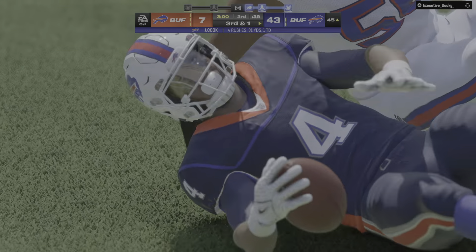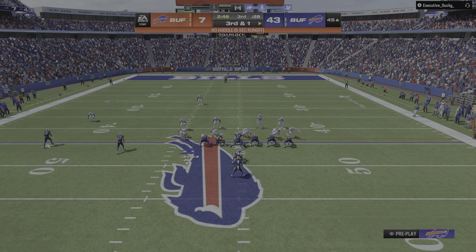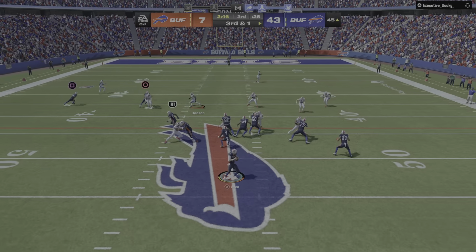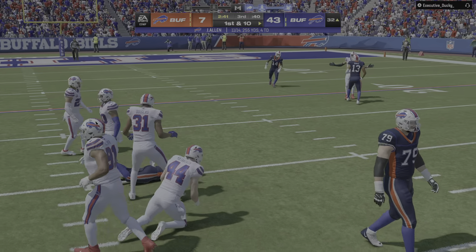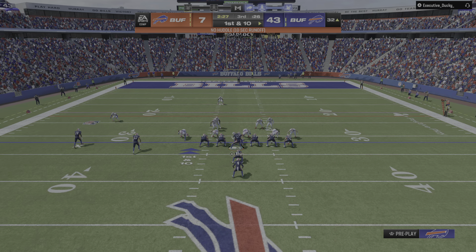He'll take it across midfield and into Buffalo territory. It looks like they're going to be in the hurry up. They fake the handoff — now Allen, working the middle of the field, he's got a man complete. He is going to have a Bills first down as they get the third down conversion.